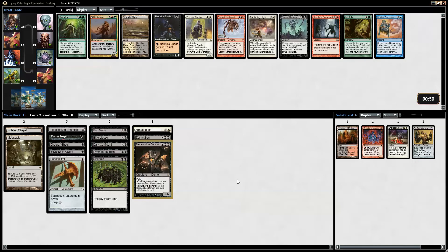Nantucka Shade and Dread Return and a Marsh Flats. Three cards will wheel — I'm not sure if Nantucka Shade will wheel. Do we need the Marsh Flats? I think if we want to play Armageddon we need it. But the Nantucka Shade is so good.